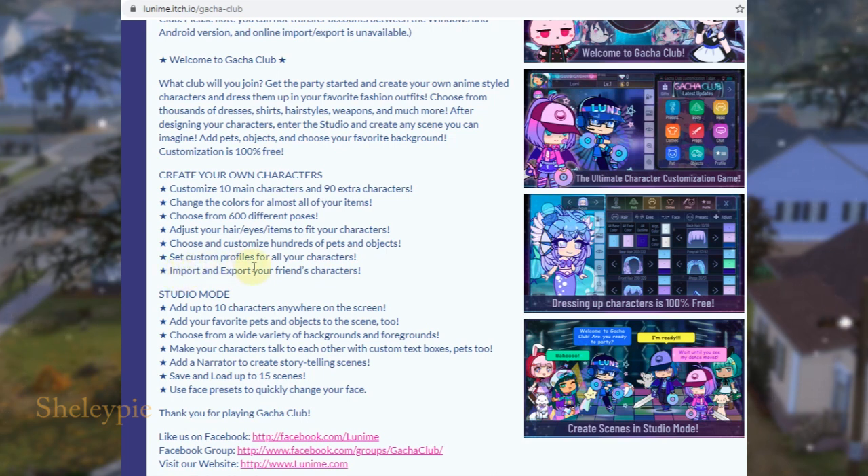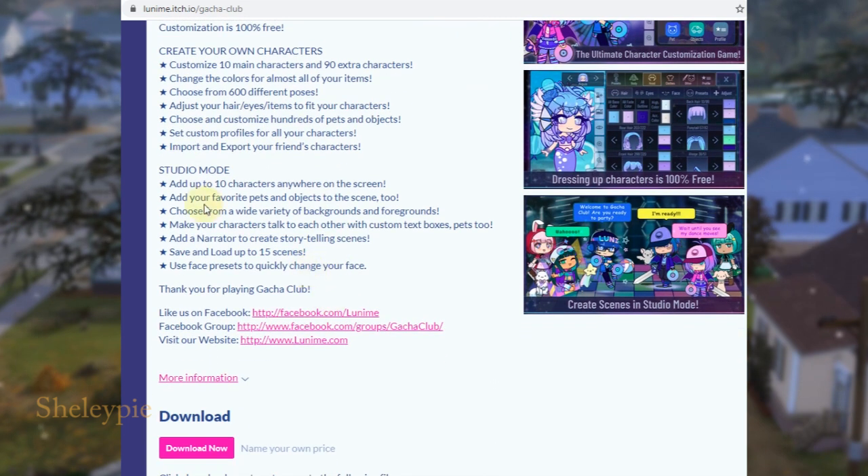Set custom profiles for all your characters, import and export your friend's character. In studio mode, you can place characters anywhere on the screen, add your favorite pattern and objects to the scene, choose from a variety of backgrounds and foregrounds, and make your characters talk to each other with customized text boxes. You can also add a narrator — I use this a lot, I like it.